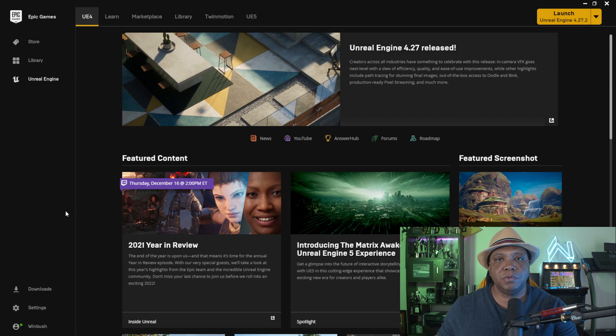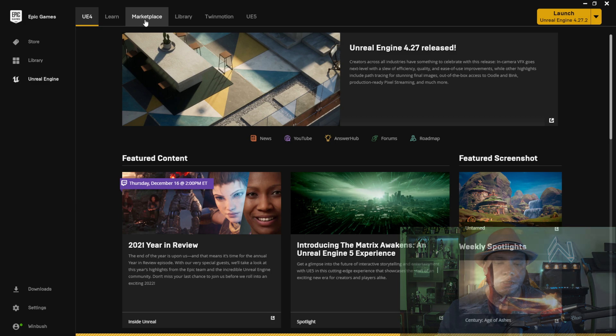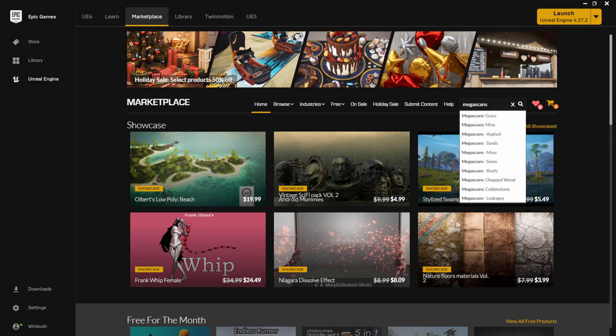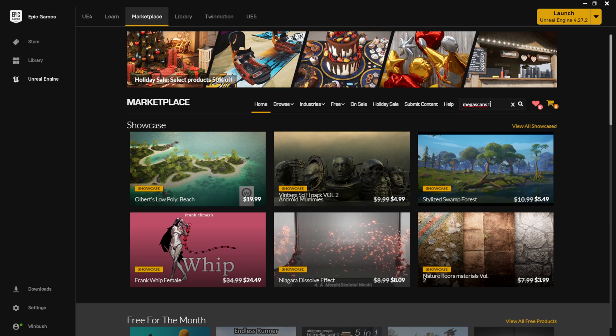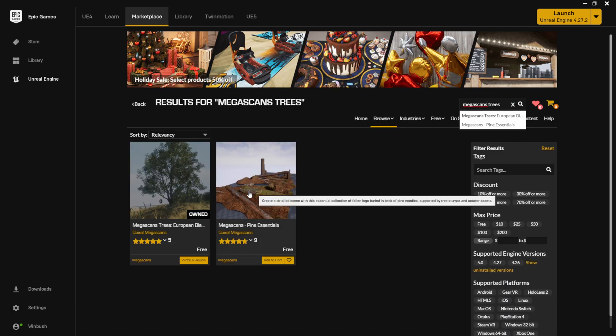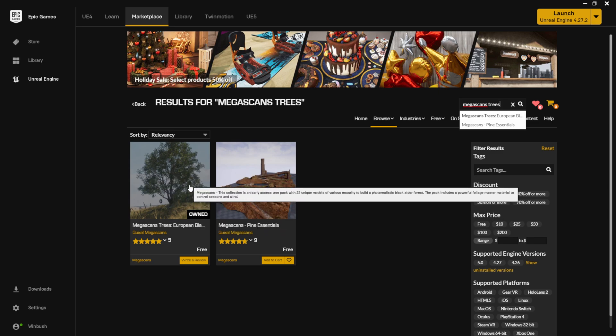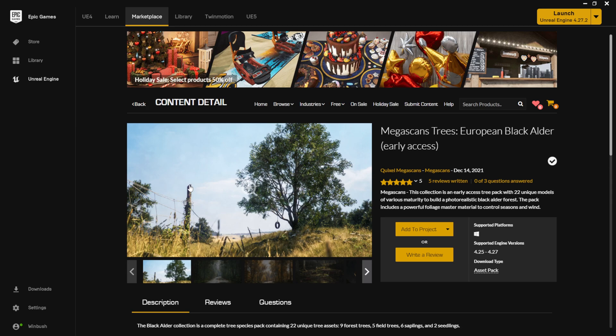We're going to open up the Epic Games launcher. To access it, you can go to the marketplace and type in Megascans Trees. If you already added it with the link, it should already say 'owned' — just click on it.